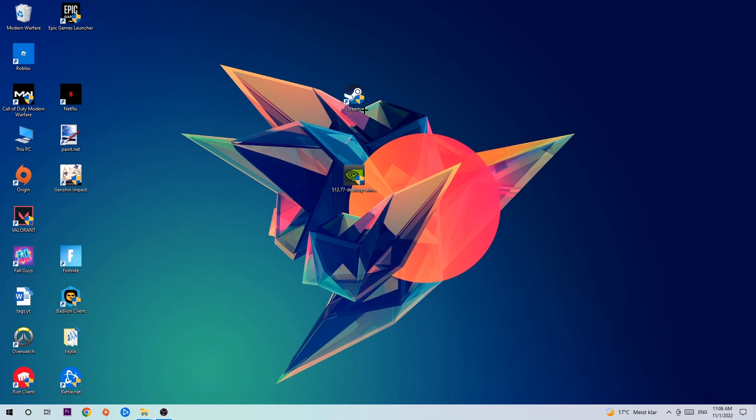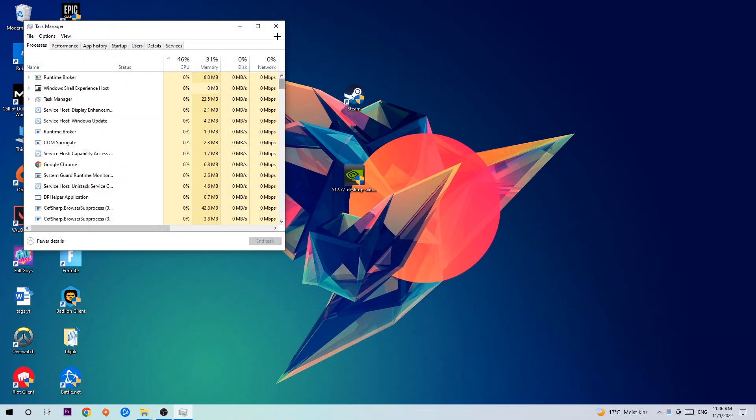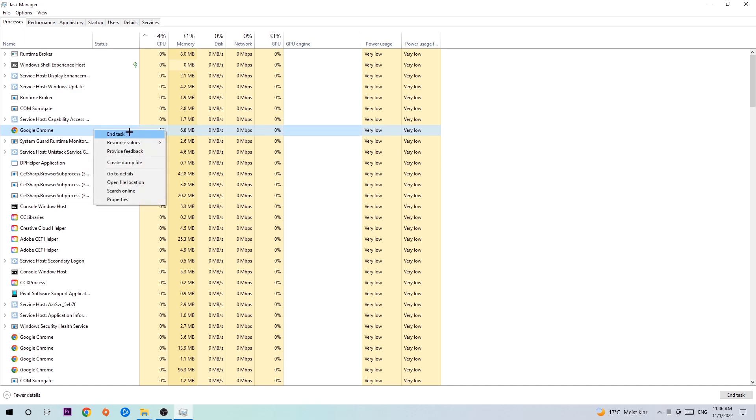The first step I would recommend for everybody is to navigate to the very bottom of your screen, right-click your taskbar, and open up Task Manager. Next, navigate to the top left corner, click onto Processes, and once you're in Processes, click on one of those random processes. Then type in using your keyboard the name of your game. If nothing pops up, you're good. If something pops up, simply right-click and hit End Task. Once you're finished with that, close Task Manager.